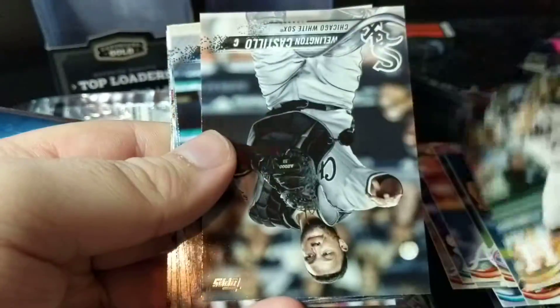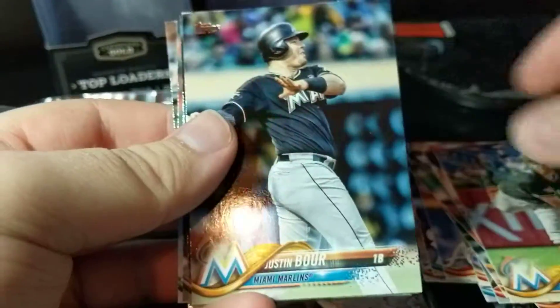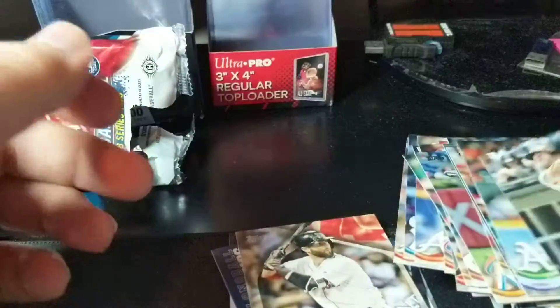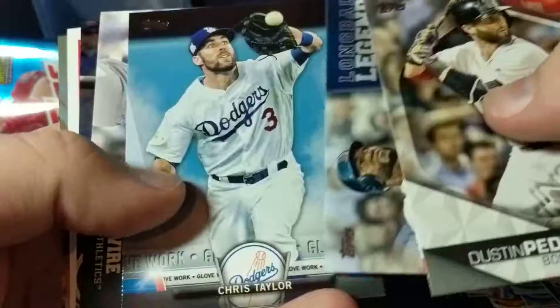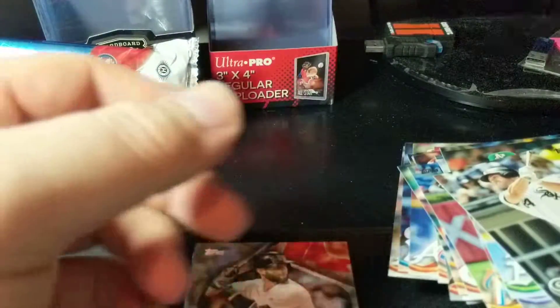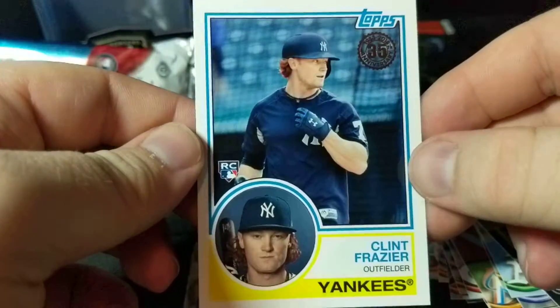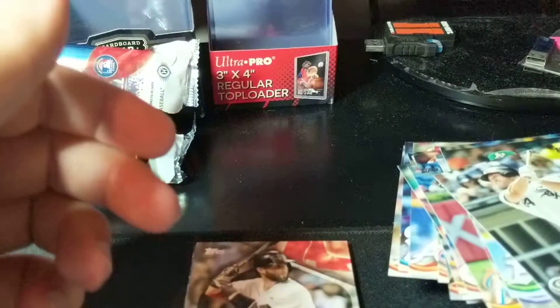Nothing crazy out of there. That's a shame. But it was two Jumbos, so I guess someone else who gets the rest of them might have done a little bit better. Very few rookies, a lot of base. Really, out of all of that, we've just got mostly inserts. One numbered card out of two Jumbos — that's kind of bad, but can't do much about it. Now, we did get the Clint Frazier, but that's about it. Thank you guys for watching. I wish I could have got something else for you guys to see, but that's all I got. So, I'll see you guys later.